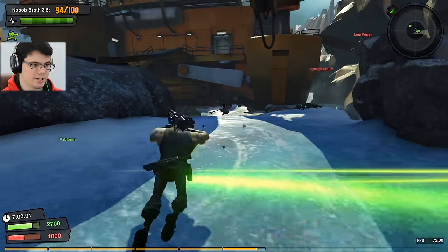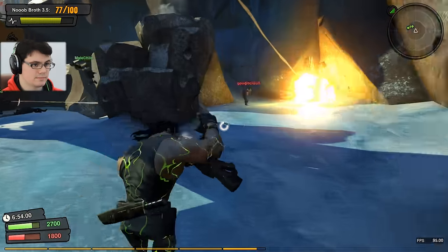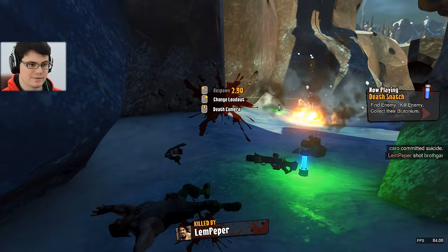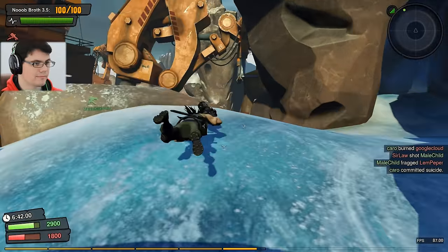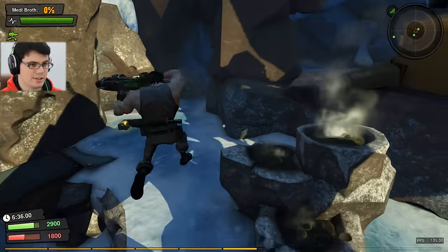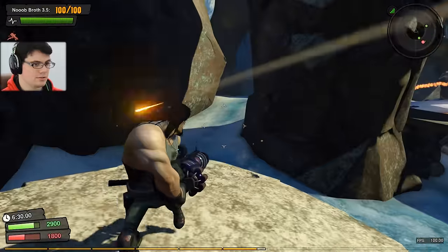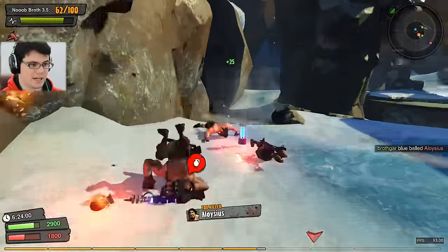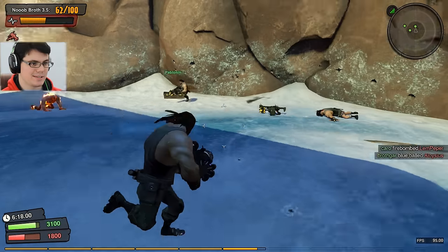Seems like a decent spot for that turret actually. Dang, they took out my turret first and then got me - nice move. We're going to give it another shot and this time I'm going to place the turret in another locale, a little bit away from where we're fighting, want to keep some range. Take out one guy - oh yeah, look at that healing turret doing its thing, keeping me alive.